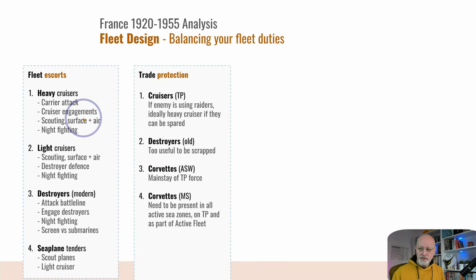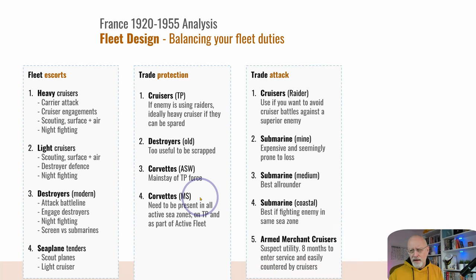Trade protection: cruisers on trade protection. Personally, I only use these if the enemy is using raiders, and ideally I'd use an older heavy cruiser if they can be spared. Old destroyers are just forever too useful to scrap. Corvettes are the mainstay of your anti-submarine force, and minesweeping corvettes contribute to trade protection, but you need someone sweeping ahead of active fleets to protect them from mines. Trade attack I haven't found particularly helpful, and if I'm blockading my enemy there's no trade to attack — that's the best trade attack.